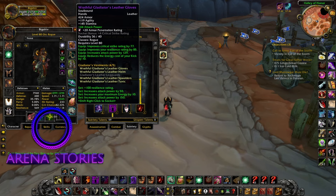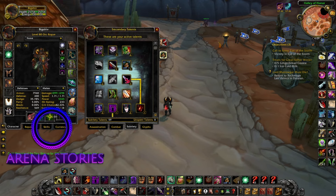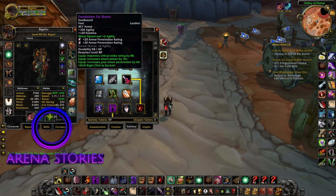First off we have our gloves — Wrathful Gladiator leather gloves, gemmed with 20 armor penetration, enchanted with 44 attack power. Next up we have Vengeful Noose with three armor penetration gems. Next up we have our legs: Sanctified Shadow Blade leggings.